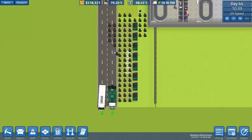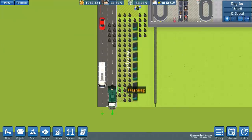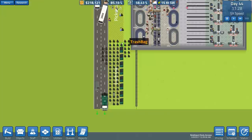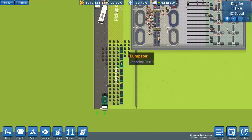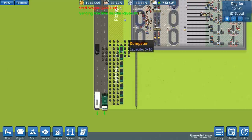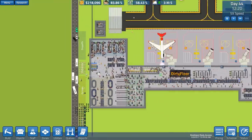Oh dear, look at that. It takes about 15 minutes for the garbage truck to travel from one end to the other. For some reason, even though these dumpsters say capacity zero, they're not actually filling them up. Oh, now they're filling them up, but they've placed bags elsewhere for some reason.